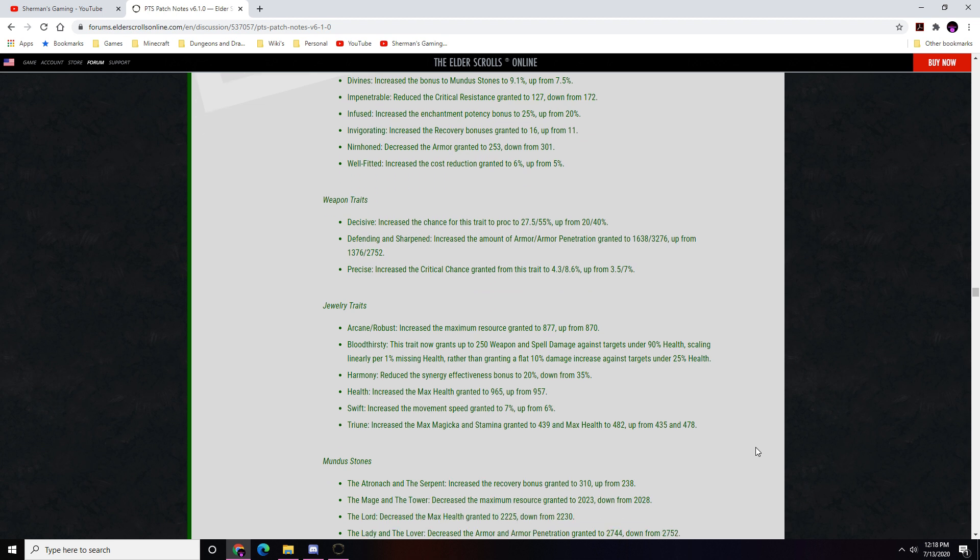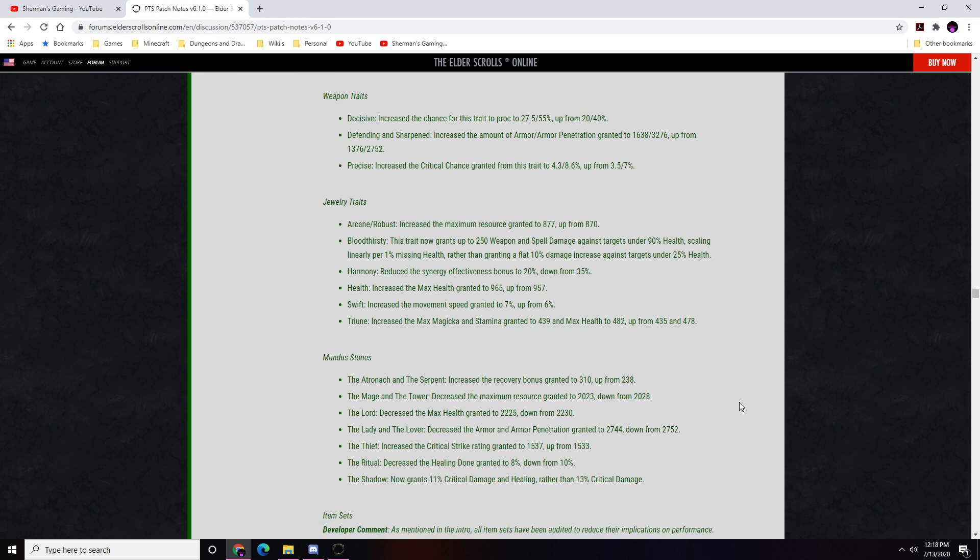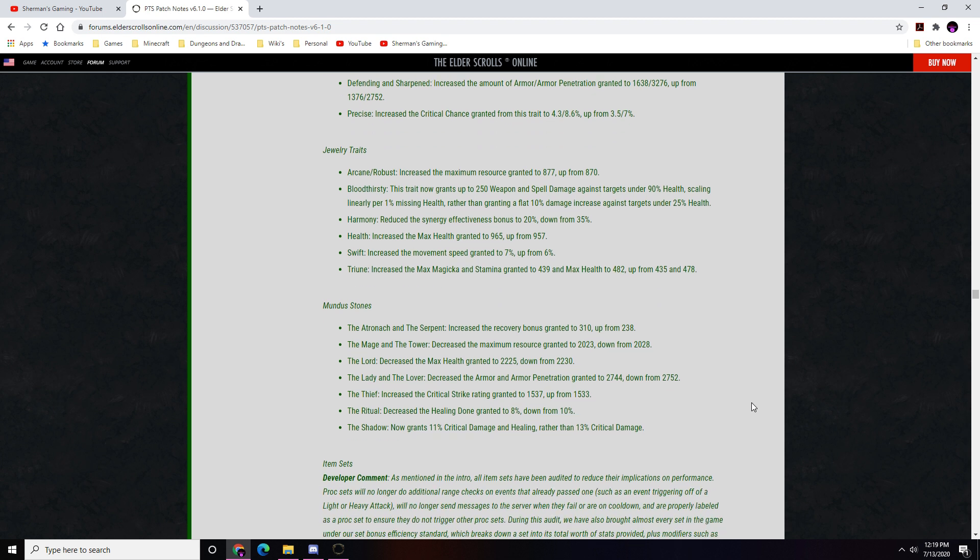Mundus Stone adjustments: Atronach and Serpent recovery bonus increased to 310 from 238. Mage and Tower resources decreased slightly. Lord health decreased by 5. Lady and Lover armor penetration decreased slightly to 2744 from 2752. Thief critical strike increased by 5. Ritual healing done decreased to 8% from 10%. Shadow now grants 11% critical damage and healing rather than 13% critical damage only — nice that it now also applies to healing.